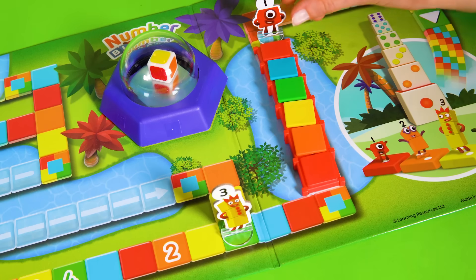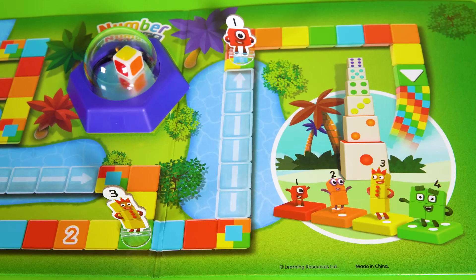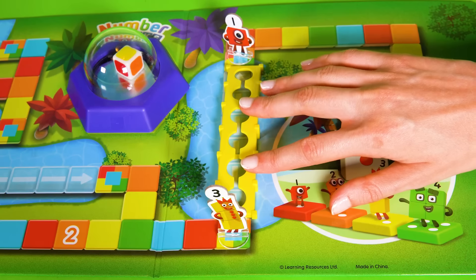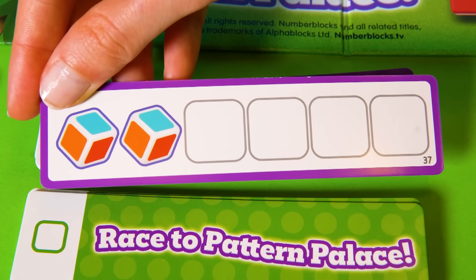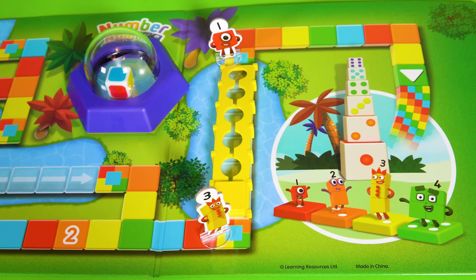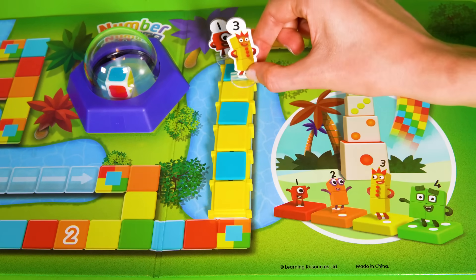Number Block 1 is on the home straight! Can Number Block 3 catch her? She's rolled yellow! Good move! There's no yellow squares ahead, so she can move onto the multicoloured square and build a bridge! The crowd holds its breath, and so do I, as she picks a purple pattern card! It's looking dicey! She has to roll twice to start her pattern! The colours are yellow and blue, but what comes next? Yellow and blue, yellow and blue! Loving those colours! Number Block 3 really is a champion pattern maker! She's over the bridge, and block to block with one!